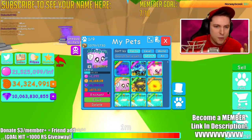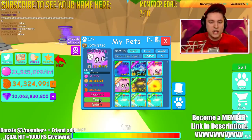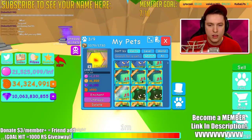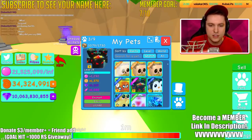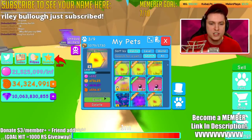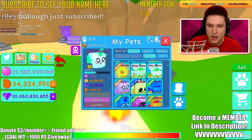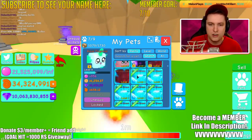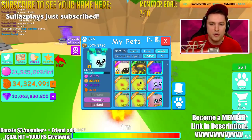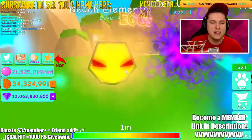I'm going to equip some cool pets. We'll start with our Shiny Octopus — if you missed it, we got ourselves a Shiny Octopus which is insane. We also have some Beach Elementals and lots of cool stuff. Let me see: Beach Hydra, Beach Hydra, Beach Elemental, Aqua Pegasus, Aqua Hybrid, another Sea Urchin — that's nine pets equipped. Look at these pets guys, they're amazing.